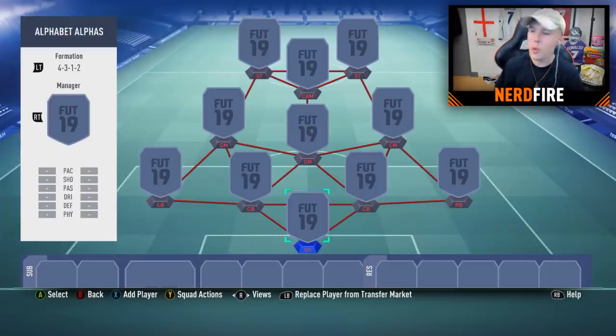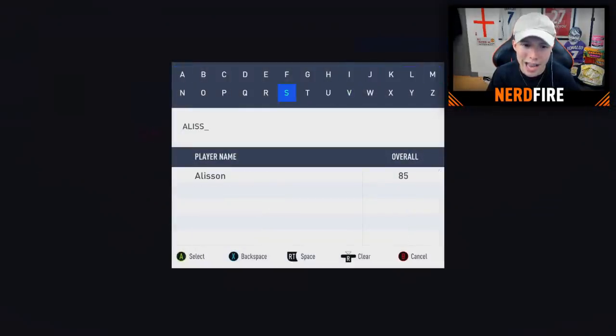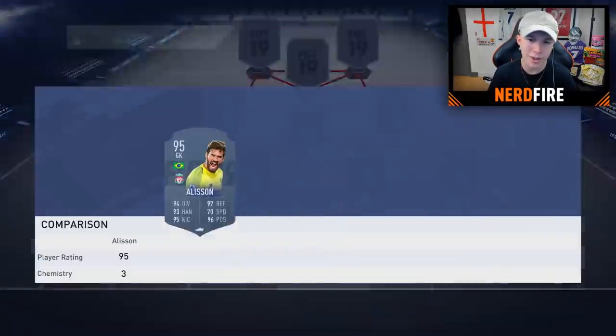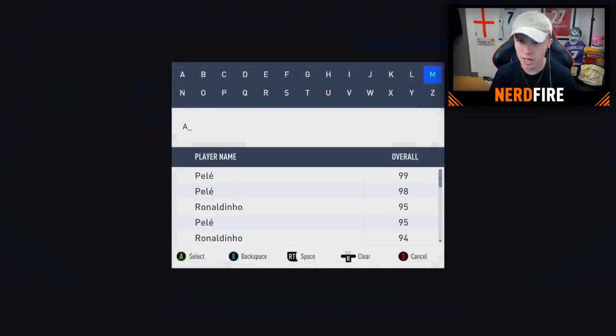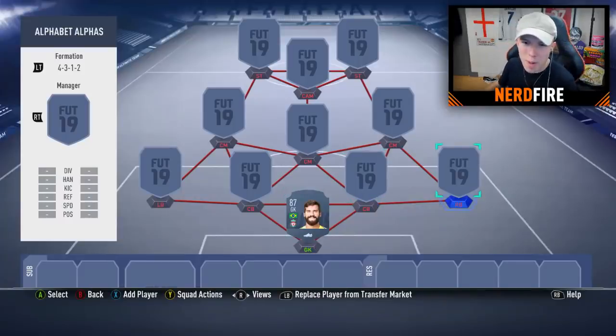In goal, the obvious choice is Alisson. His TOTS is fairly expensive so we'll go with the 87-rated base card. For right back, the name has to start with B. We can't use Wan-Bissaka as it's a double-barreled name, so we're going with Hector Bellerin — his carnival version, which is actually a decent card.